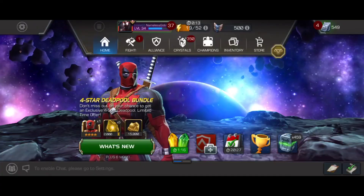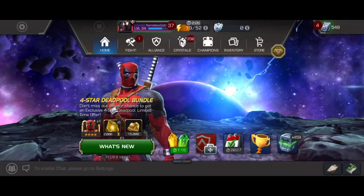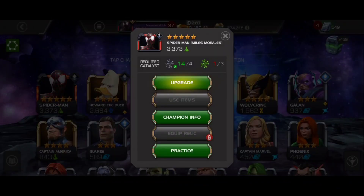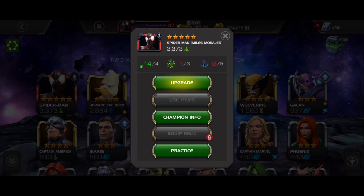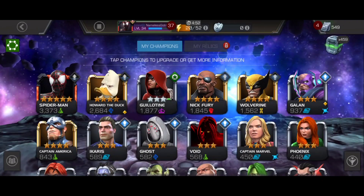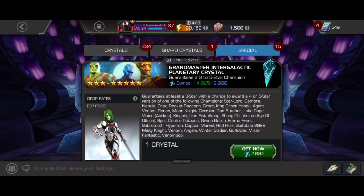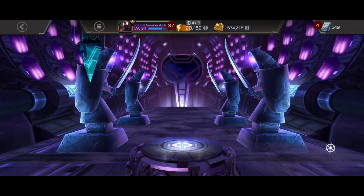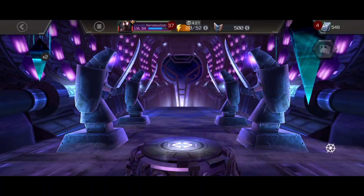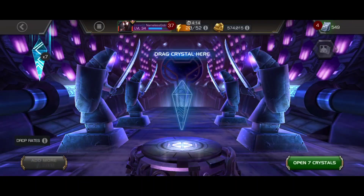Welcome back to the new account challenge. Today could go in a couple different directions. We're trying to figure out a way to level up Miles Morales and primarily trying to get these tier four science catalysts. But before we get started, I completely forgot last episode — before we ranked up Miles I was actually intending to open up these crystals here. I'm probably not going to get a five star, but hey, you never know. We may end up with somebody better than Miles that we can focus on ranking up instead, so let's go ahead and pop these open.